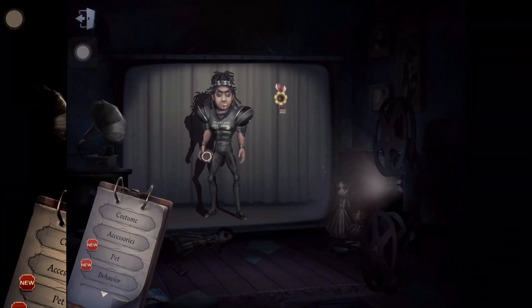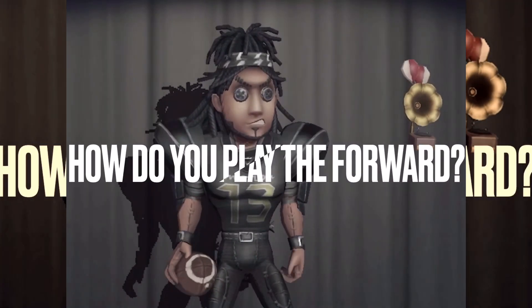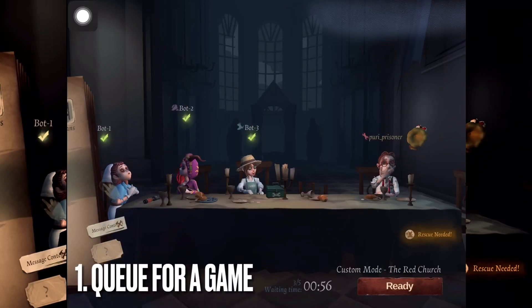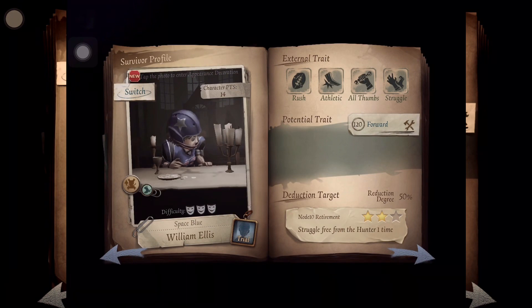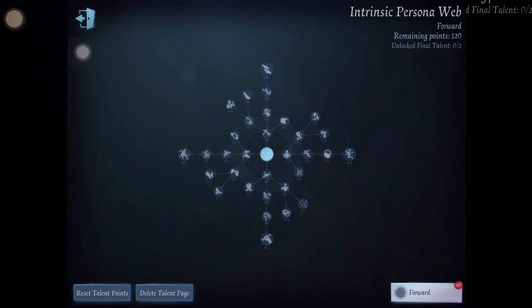Now that you know the Forward's skills, the question has to be asked: how do you exactly play the Forward? First, queue for a game. Second, pick the Forward — why did you watch this video if you won't try him anyway? Third, fix your personas. Since the Forward can be a kiter or a rescuer, your persona should depend on the playstyle that you want.